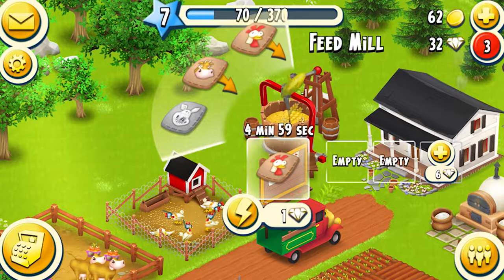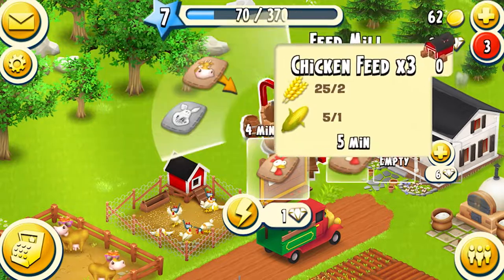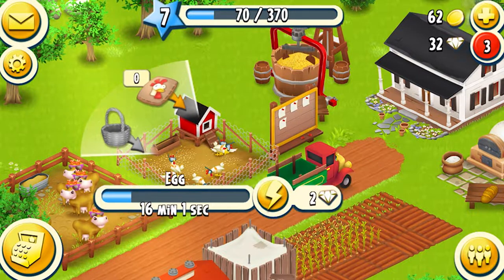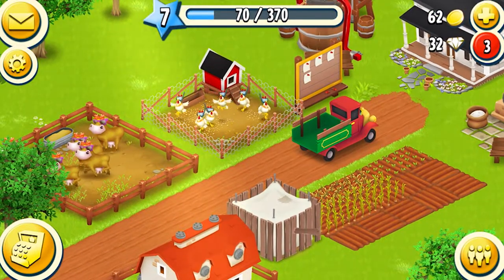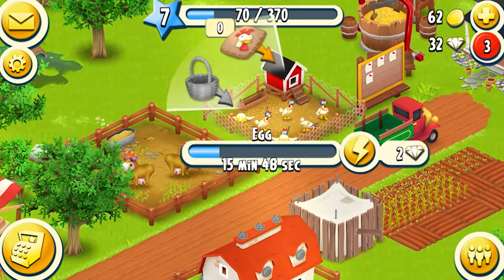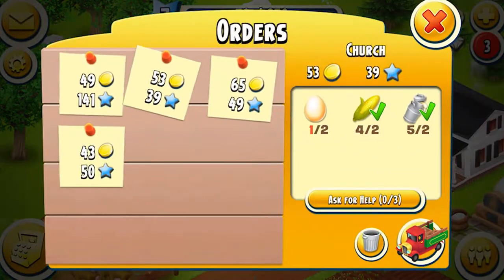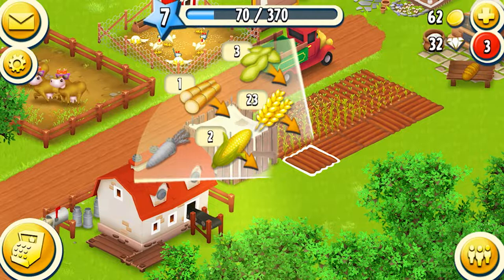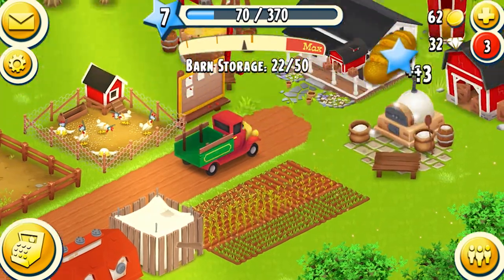We'll do two bags of chicken food because we don't have more chickens than we have hungry. We have two hungry chickens, so we'll do that. 23 for two, so we'll put two more corn, keep that one sugar cane just in case, and do the rest as wheat. We got the bread — nice to see.